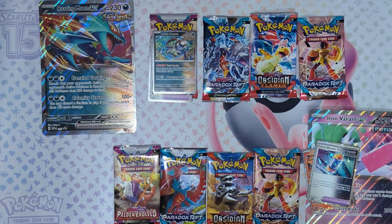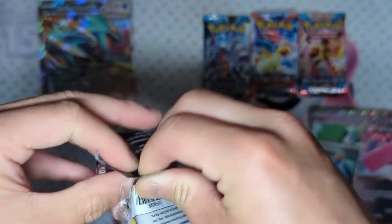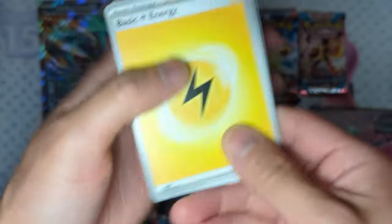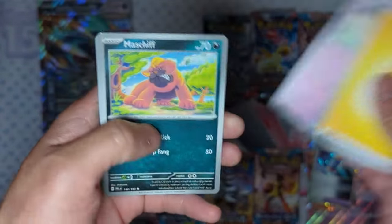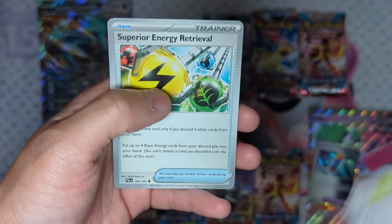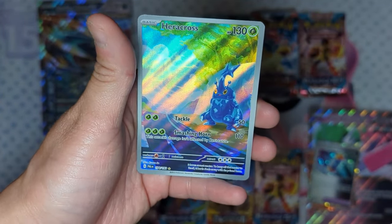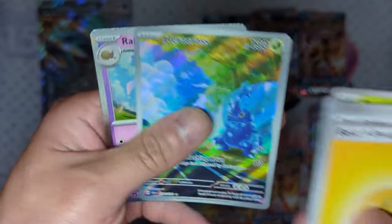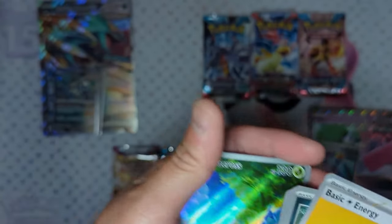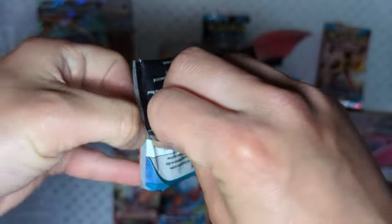Let's go ahead and start opening up the Roaring Moon packs, starting with Paldea Evolved, to see which pulls better — Iron Valiant or Roaring Moon. We get a Thunder Energy, Sneasel, Gothita, Mass Chiff, Wing Goal, Bramble Guest, Superior, Energy Retrieval — always good for any decks — Pseudo Wudo, Therapy Energy, a Full Art Heracross. Very nice, pretty good hit. In the back is an Alternative Art Heracross. Very nice.